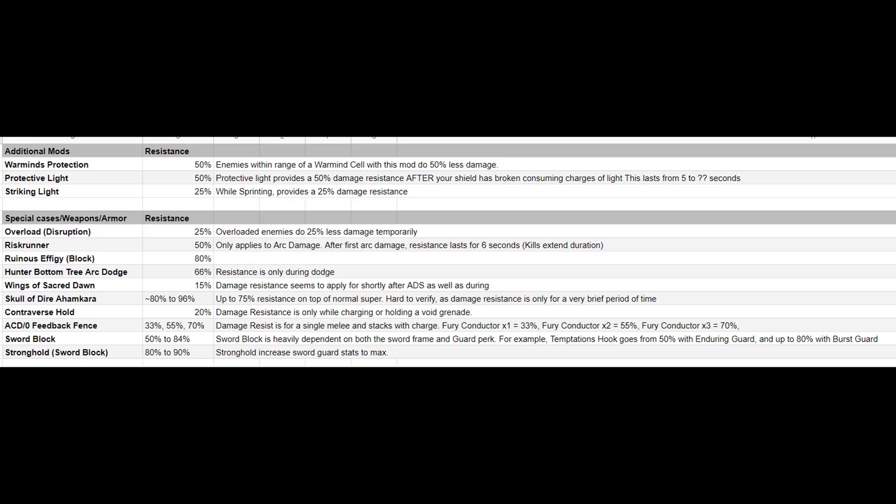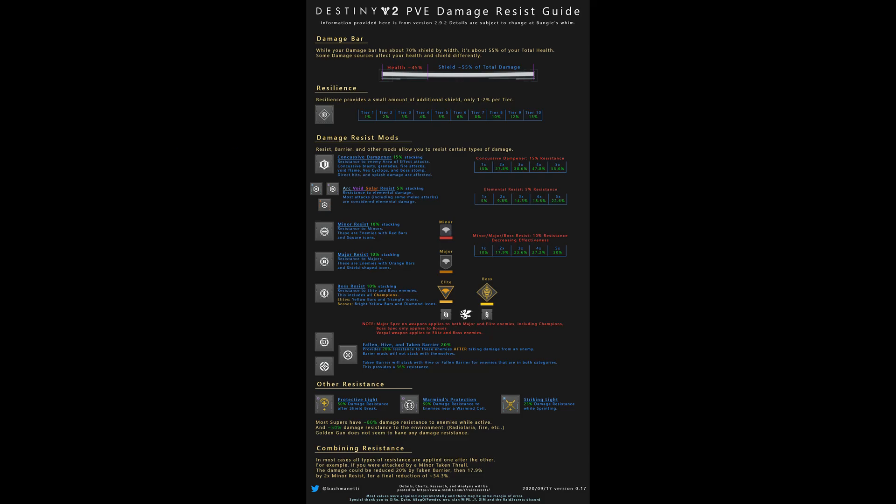But the biggest thing is having a way to regenerate health in combination with resist mods. Survivability is more than just taking hits — recovery is the main factor. Not only does it regenerate health sooner, it also regenerates health faster, so health starts to come back faster after not taking damage and gives you more health per second while you're healing up.